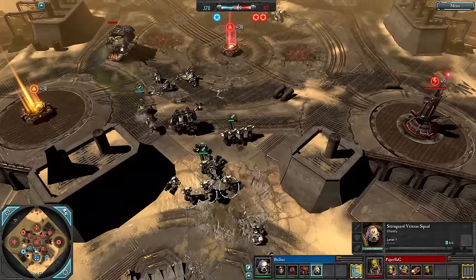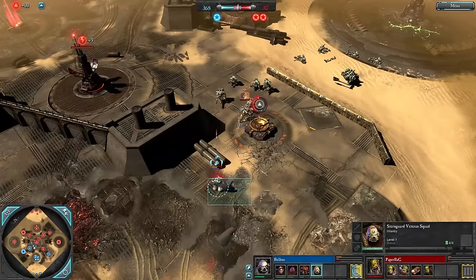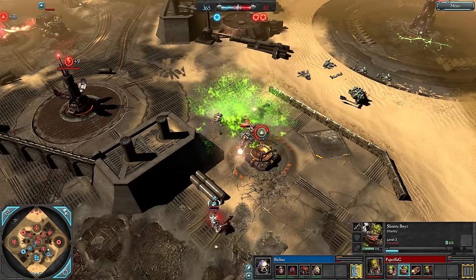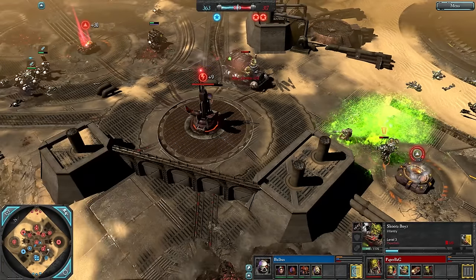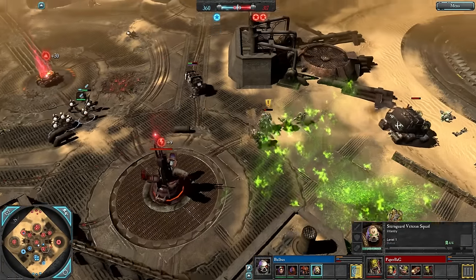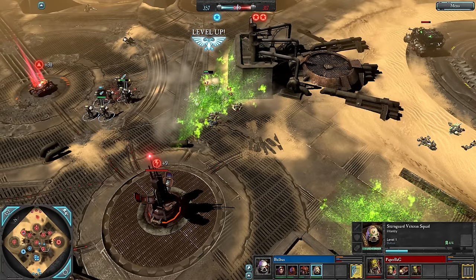A Plasma Gun would help fight Nobs when the Dreadnought is in melee combat. Sternguards do have Kraken Rounds which are effective against heavy infantry like Nobs, so we'll see. A Purification Bar gets thrown down and Paper Bag is not paying attention to his Shooter Boys — they'll go down if not careful. They do have a Nob Leader making them a bit tankier, but there's a Dreadnought and Tactical Marines and Sternguards here — that will be enough to finish them off.